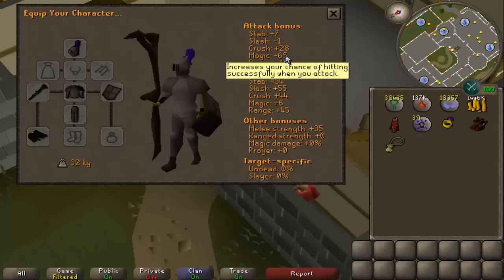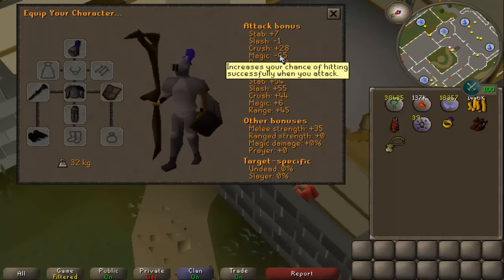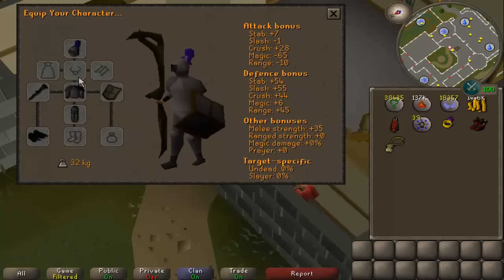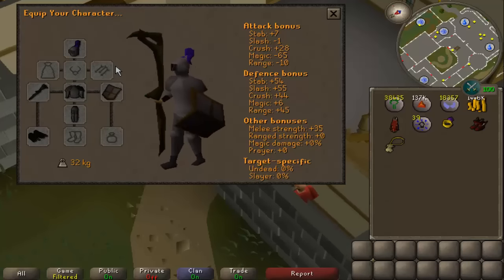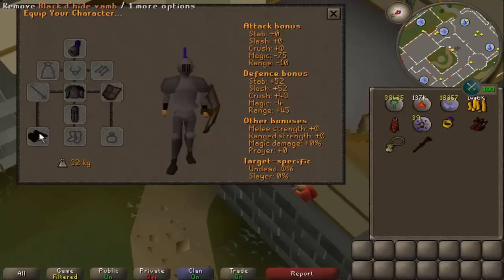In order to fail the spell 100% of the time you need to have at most negative 65 magic attack bonus. You can achieve this by wearing a full set of plate armor, a set of vambraces, and a staff equipped as well. If you don't have a staff equipped then you'll have even lower magic bonus and you don't need to bring the vambraces.